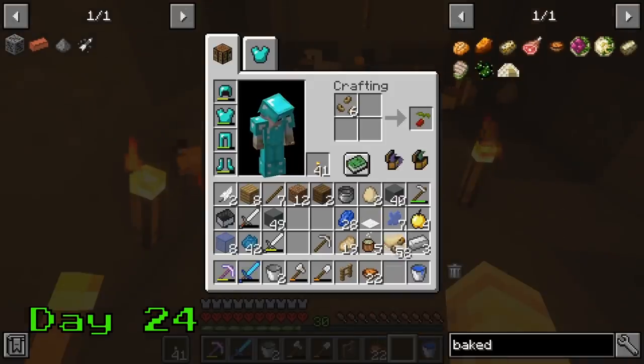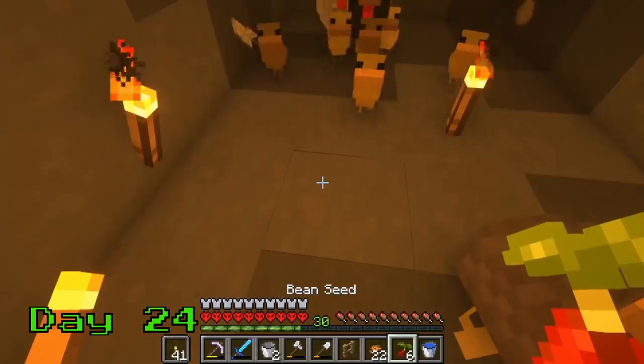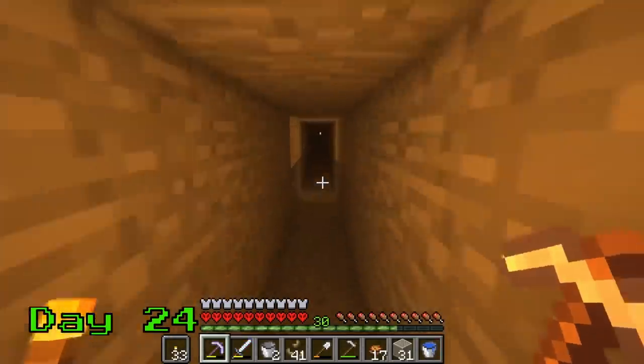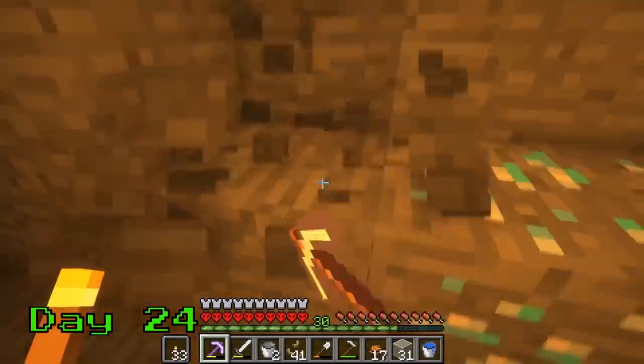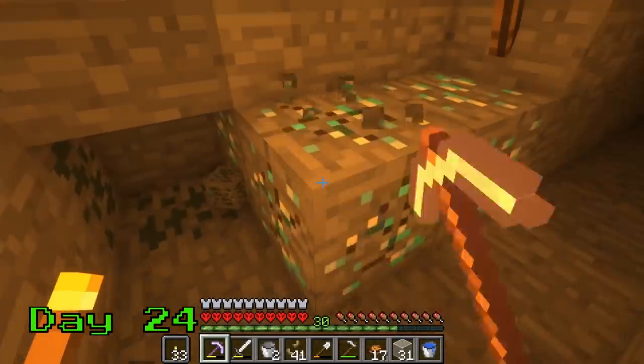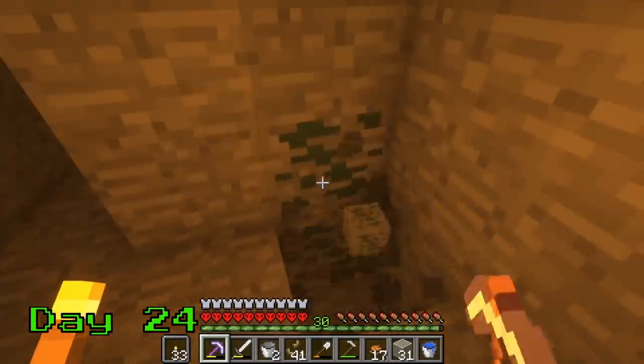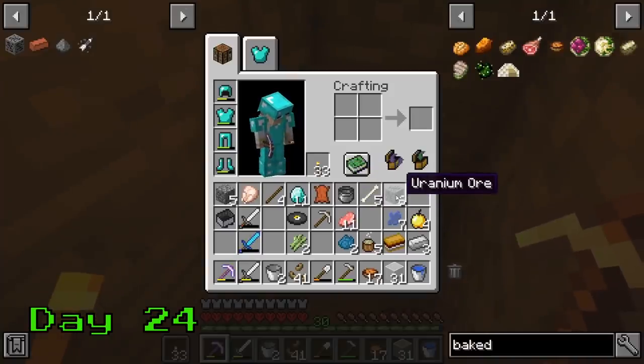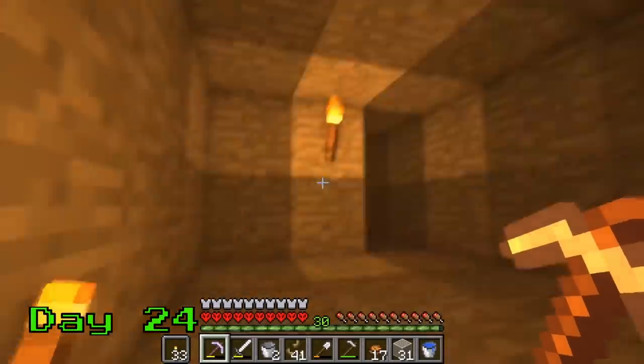I enchant my pick with fortune and set up my chicken pen so I can get in and out. I give them some beans and say goodbye — I'm going back underground to get those diamonds. I find the diamonds and mine them up, but I also see this ore. I've never seen this ore before. It's... uranium. Wait. Wait, what?